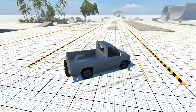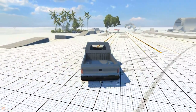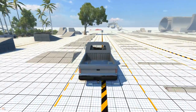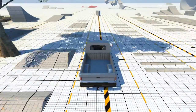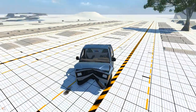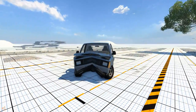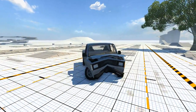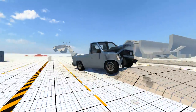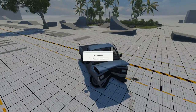Let's do this crash and then I'm going to go to a different map. It breaks the car. However, it still functions, except for the gearbox. Maybe not — the left wheel is not working right. Alright, so let's go ahead and go to a different map to do more things with this car.